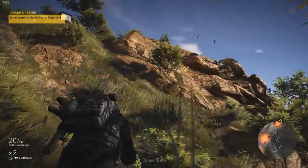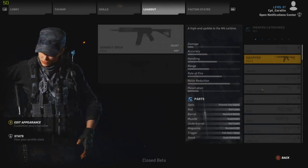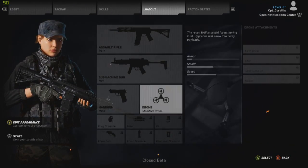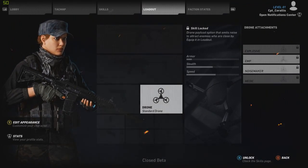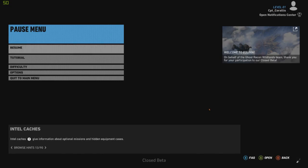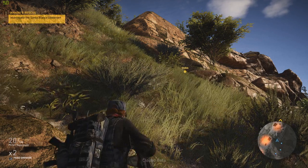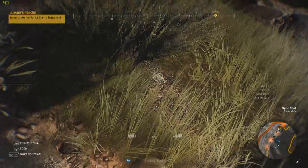Unfortunately I'm at the bottom of a hill and they're at the top, so binoculars aren't going to work. So what you're going to see here is the map, items, all your gear — and you have a drone. The drone can do lots of things, but mostly it's for spotting and scoping out an area before you engage.